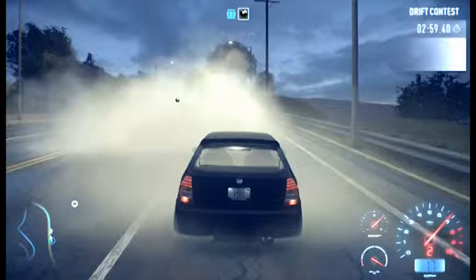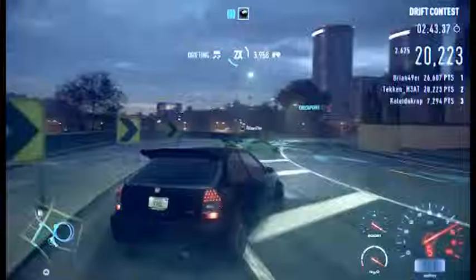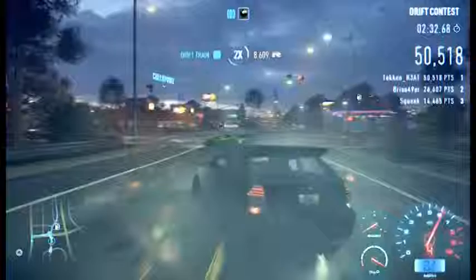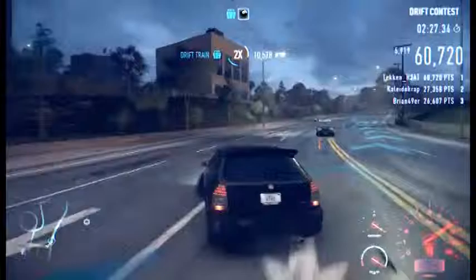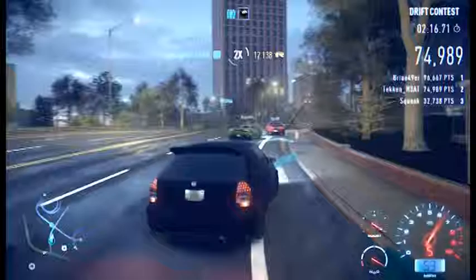Ladies and gentlemen, part two of the drifting — we're actually going to be facing somebody now in the Nautilus event. This person is going to look at me like, what the hell are you driving? And he's in an OP Huracan — this is not going to end well for me. But if I can beat this Huracan then I'm officially going to be doing this in competitive. Holy crap — how am I not able to do this in my Silvia as much? I was drifting my Silvia and it wasn't able to slide as easily. How am I able to do this in a Civic? How am I running tandems with this Huracan?